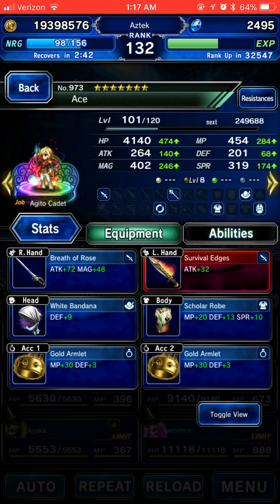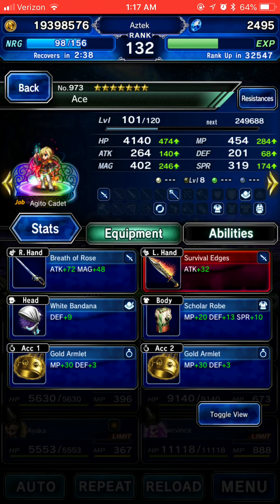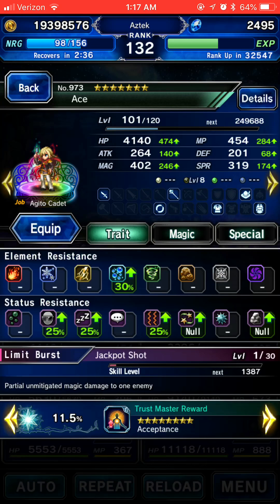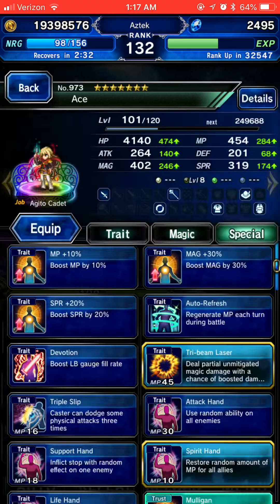With Ace, I have the wind and dark damage covered using Breath of Rose for the dark damage, Survival Edge for the wind damage. I'm gonna be using his ability Tri Beam to imperil light or to imperil fire.